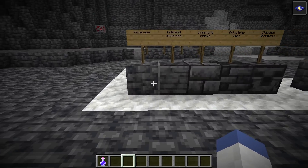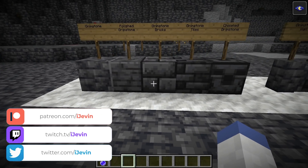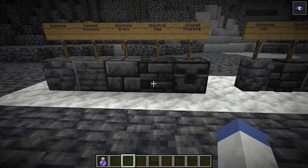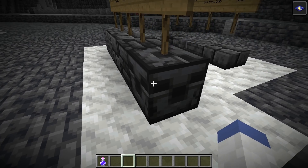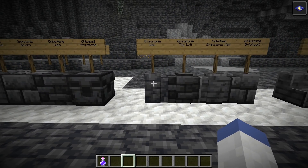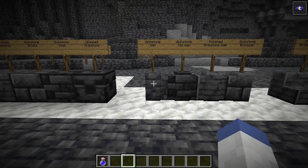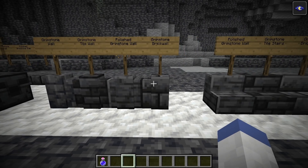So Grimstone comes with the basic Grimstone block, polished Grimstone, Grimstone bricks, Grimstone tiles, and chiseled Grimstone — this one looks like some sort of weird-looking chest. There's also a Grimstone tile wall, Grimstone tile wall, Grimstone polished wall, and Grimstone wall.